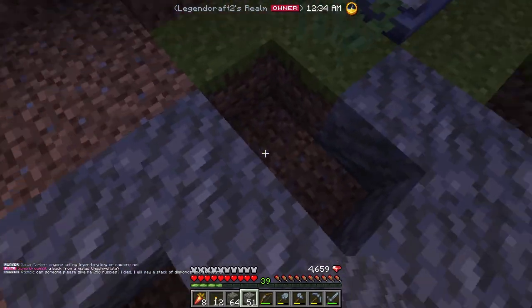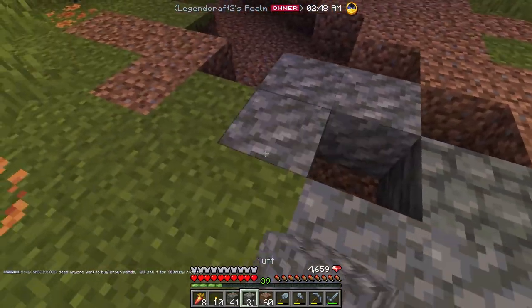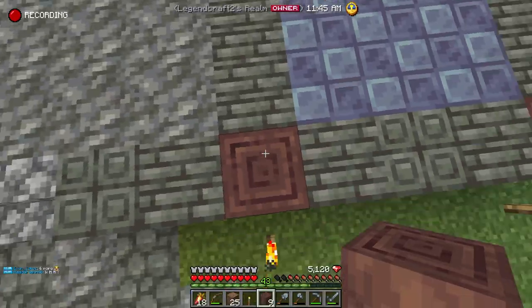I actually want to build this forge a little ways away from my starter base, so first we gotta make a little path over there. In my path I also added this little central area where I'm planning to put a fountain in a second, but for right now let's begin our forge build.